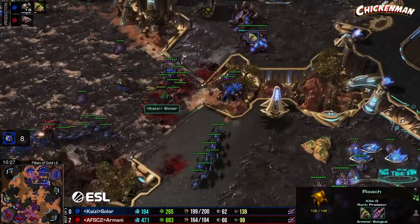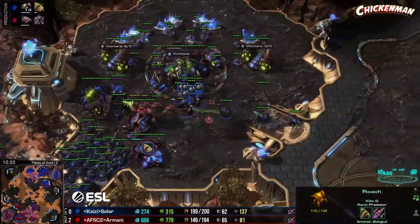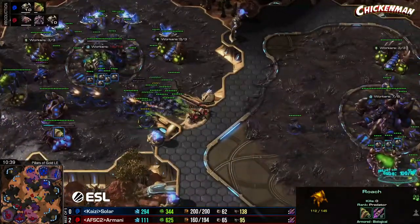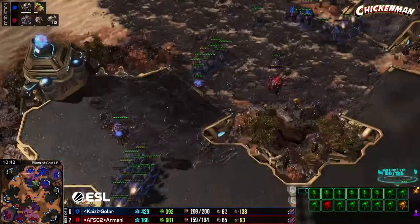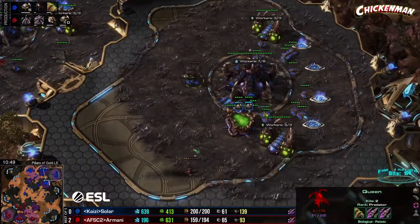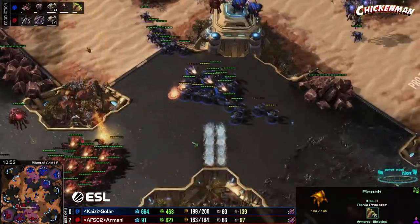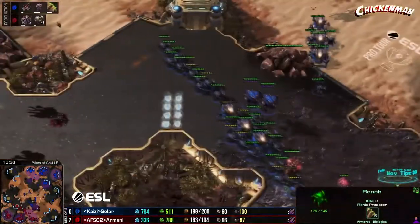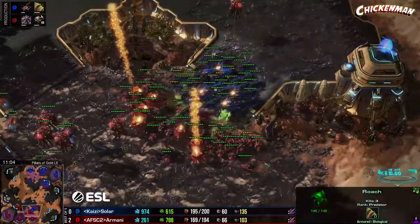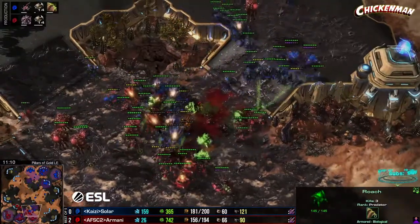Roaches are trading nicely. There is an overseer so burrowing doesn't help much. Armani pressuring a little at the front at the same time. One roach left alive and that eight-hit-point queen is probably going to die. Solar moved across the map but is very disjointed — his army is all spread out. Armani not quite able to take advantage. Solar is up in supply by a good bit and he knows he's going to press in right into the bile shots.